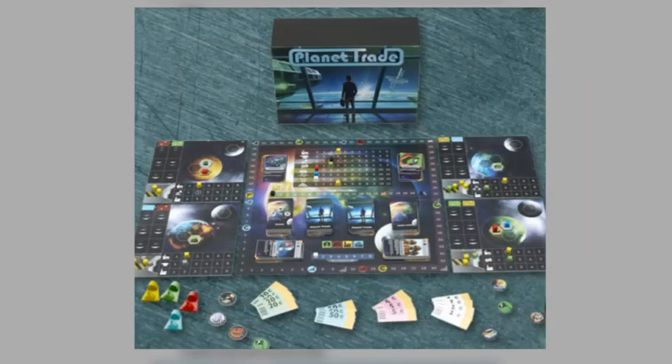And the components are things we see in essentially every modern strategy game: a main board, side boards, cubes, cards, tokens, and a few plastic miniatures.